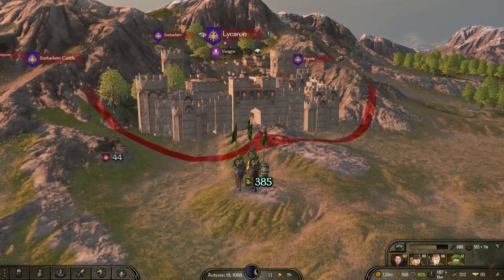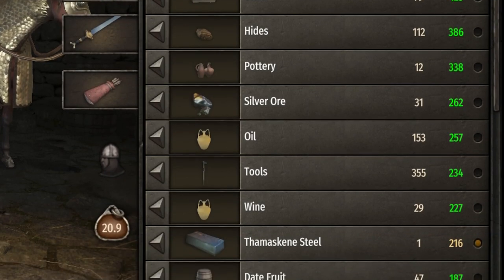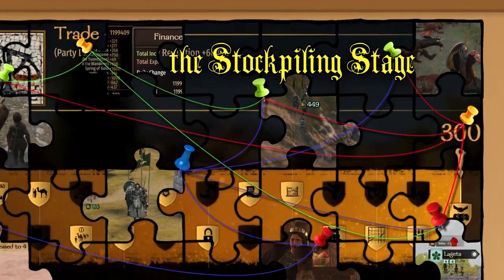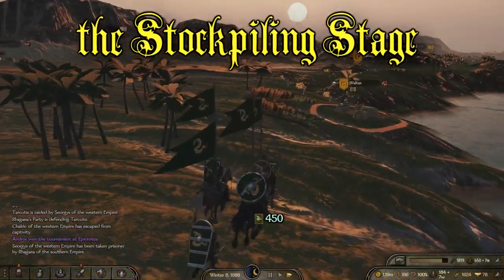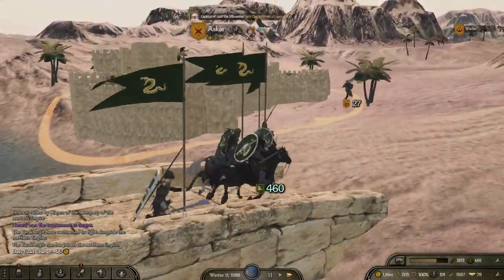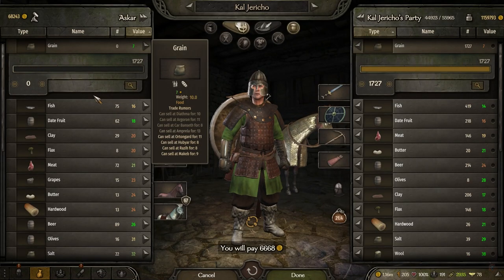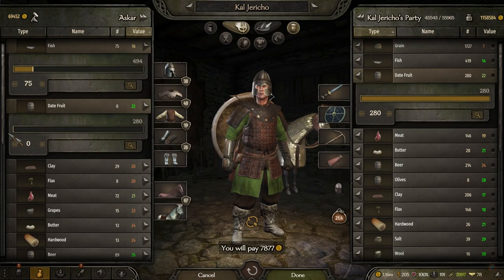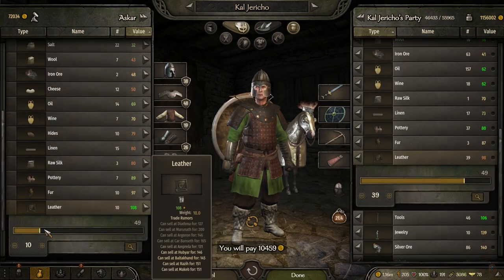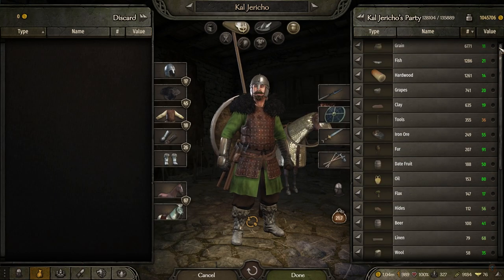But we aren't quite there yet, because you cannot do siege trading until you have items to trade, which leads us to puzzle piece number 6: the stockpiling stage. This step requires you to travel the world with your gargantuan army and pass through every town and village in your path. If they sell cheap wares, you will buy them. If some of the cities you pass through offer three times more money than what you paid for some of the items in your inventory, you can feel free to sell a few of them, but the main goal of this stage is to stockpile a humongous amount of wares.